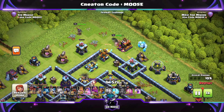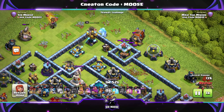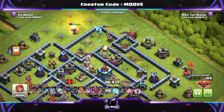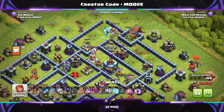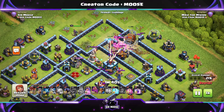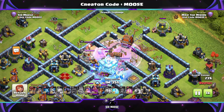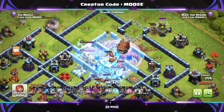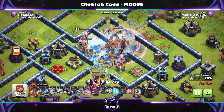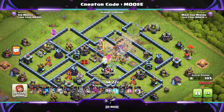They can get lots of value out of those structures there and hopefully move into the base. I put the Ice Golem down as a distraction, and then the Log Launcher — I've aimed it for the Town Hall. Behind the Town Hall is the Clan Castle, and those logs will take out Clan Castle troops as well. The Log Launcher is just moving slowly, damaging the Town Hall. I put a Rage Spell down to help the King into the base. I still have the Yetis to take out the Town Hall as well. A witch was just taken out by a log — off the screen she went — and the Town Hall's down.